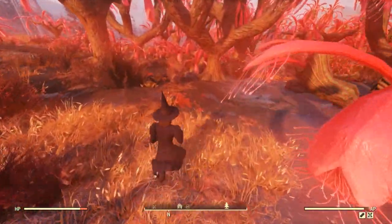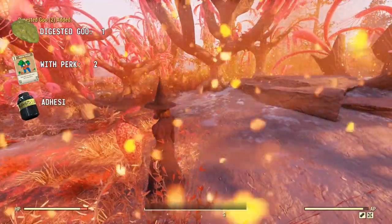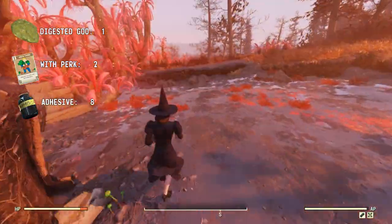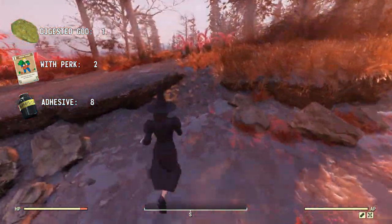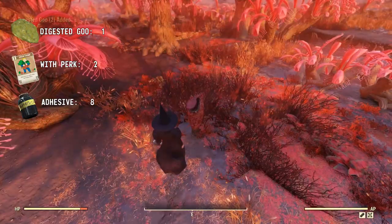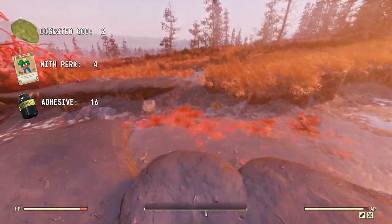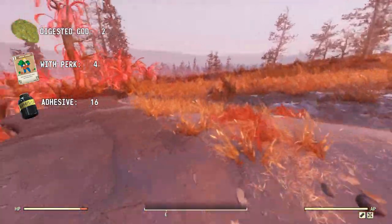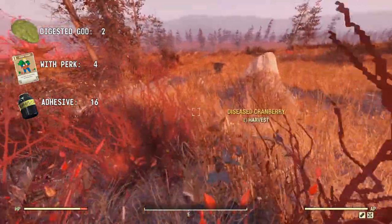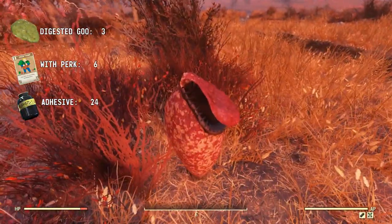You gotta be quick about harvesting these gooey guys, or they'll spew toxic gas at you and you'll come out disappointed and empty handed. That was one. Back towards the one we just saw initially when we came in — two. Heading south to southeast around the outskirts of the grove, we're going to circle around until we find logs that have fallen down, and it's going to lead us right to our next one. Three.